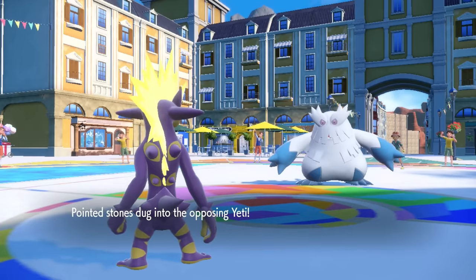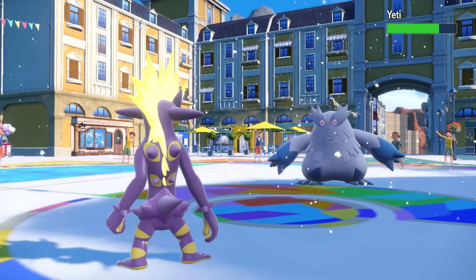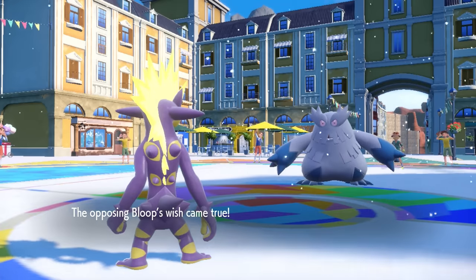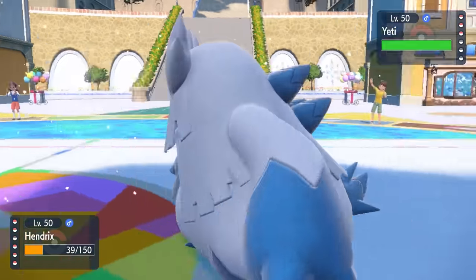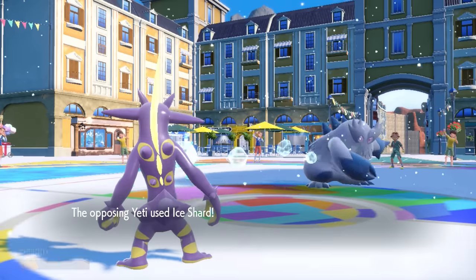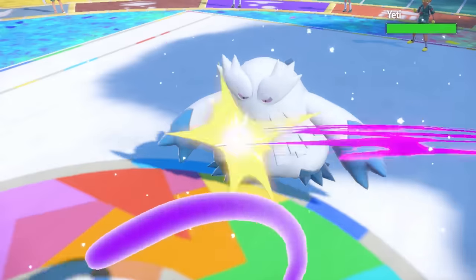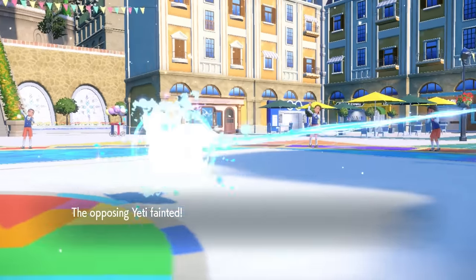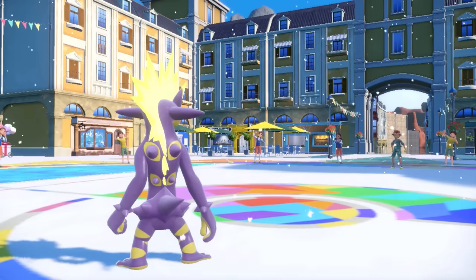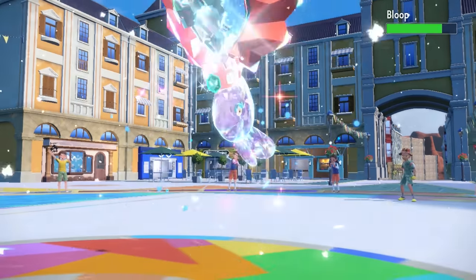They're running out of pivot options and as they bring in Abomasnow, this thing is looking at the fastest thing known to mankind. I go for Poison Tail — they don't have any Terras, but they do have priority with Ice Shard, which I'm actually just barely able to live. Then Poison Tail knocks Abomasnow to the Shadow Realm before it can get up Aurora Veil, which is exactly what you like to see.